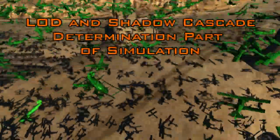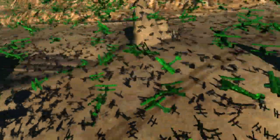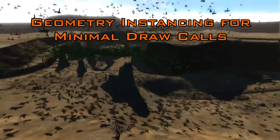The simulation feeds into the graphics system by determining level of detail and shadow cascade selection for each aircraft, and utilizes geometry instancing for minimal draw calls.